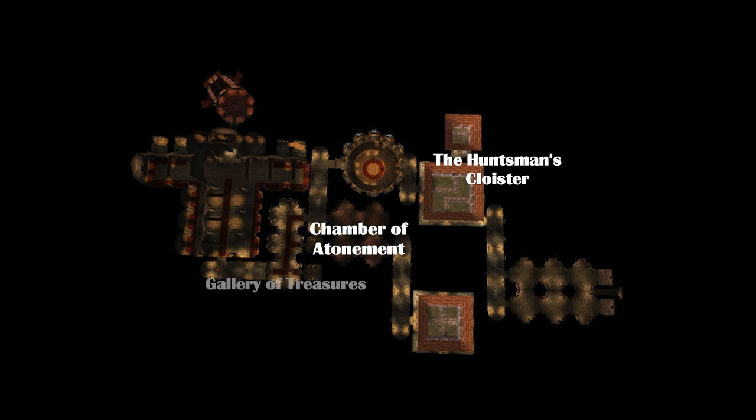While you won't find everything from the four wings, there are elements from each and every one in this instance. You will find the Chamber of Atonement from the original Graveyard, the Huntsman's Cloister and an early Gallery of Treasures from the Library, the Hall of Champions from the Armory, and of course the Crusader's Chapel from the Cathedral dungeon.